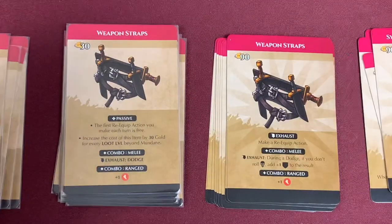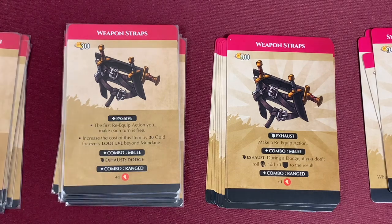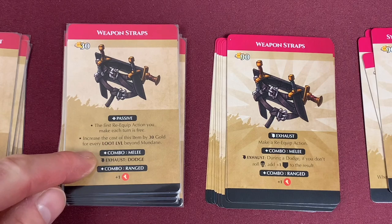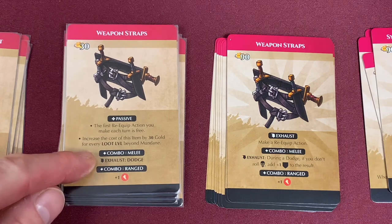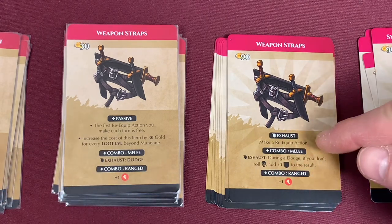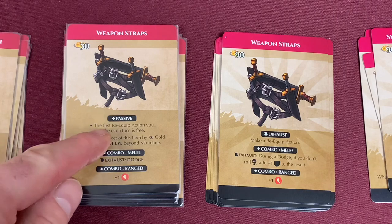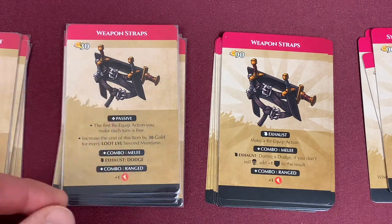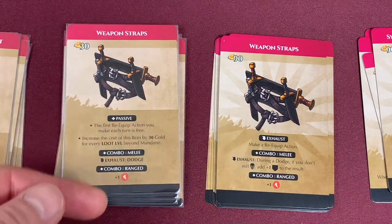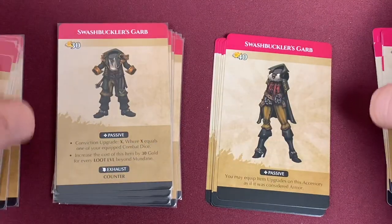The Weapon Straps also changed the combo melee ability — it just got an exhaust dodge, and it no longer gains the extra bonus of rolling anything but a skull. They're trying to prevent some of these cards from being abused. Moving to our Swashbuckler's Garb — a lot has changed on this card. It gains the exhaust counter ability. Its passive used to be 'you may equip item upgrades to this accessory,' but now instead it gives conviction upgrade X, where X equals one of your equipped combat dice. So this will be able to grow in power — accessories tend to stay viable throughout the campaign because their powers are usually pretty universal.